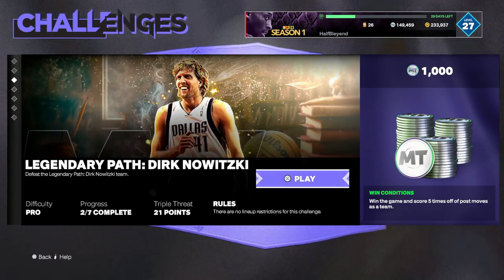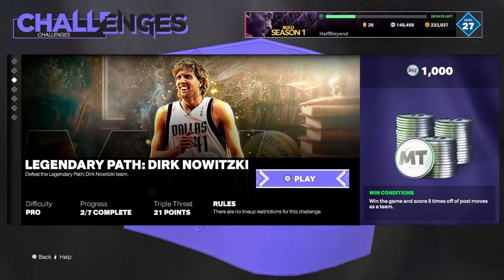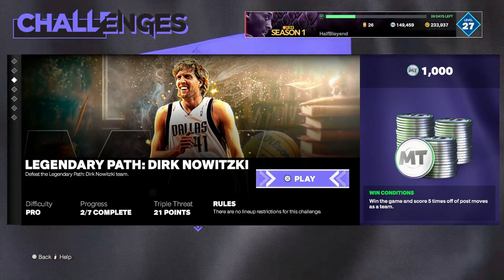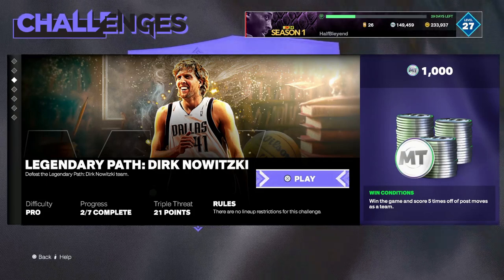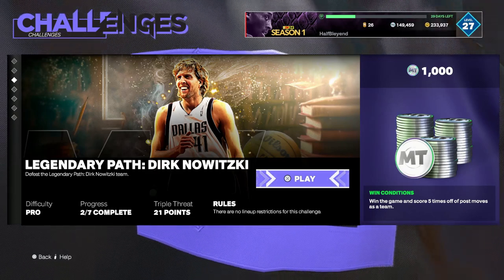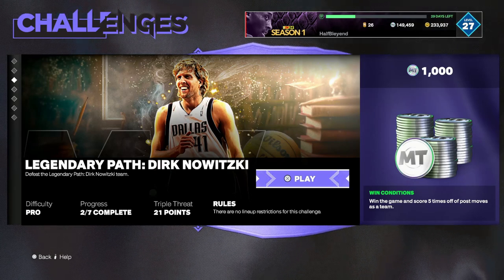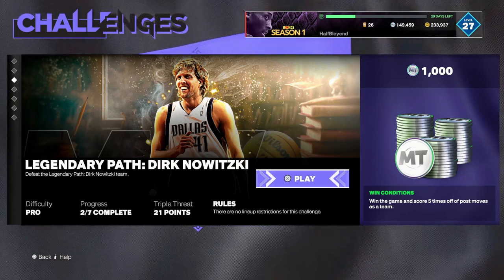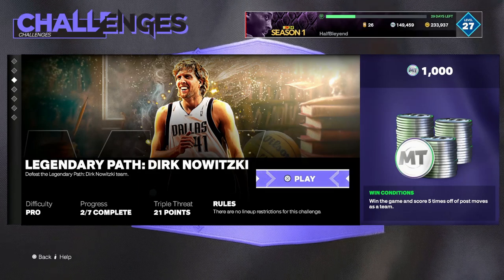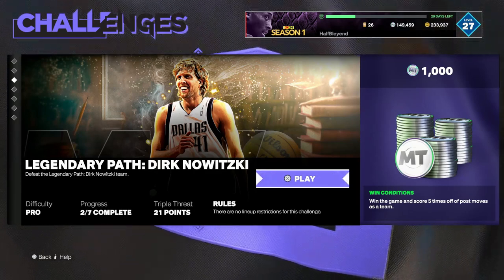Next challenge is the Dirk Nowitzki legendary path challenge, and I will actually need to help you guys out a little bit on this one — maybe you guys are good with post moves or not, but hopefully this helps. What you're going to do is hold L2 when you get down in the paint with a post player, back down your guy, and then use the right stick to spin either left or right. That's a post spin, and when you do a post spin, that counts as a post move. I'll show you both in the controls menu and in the game as well.